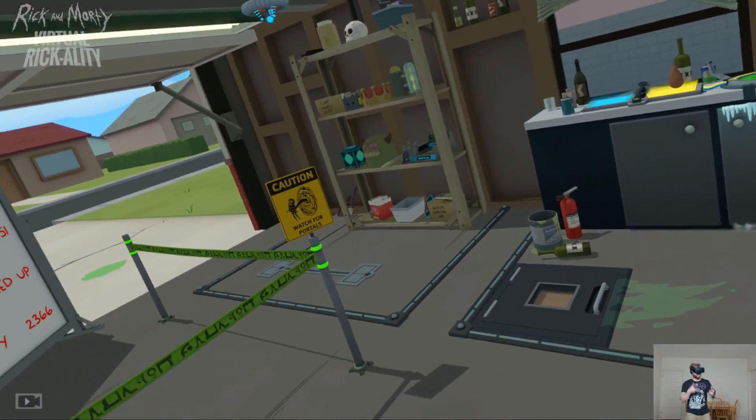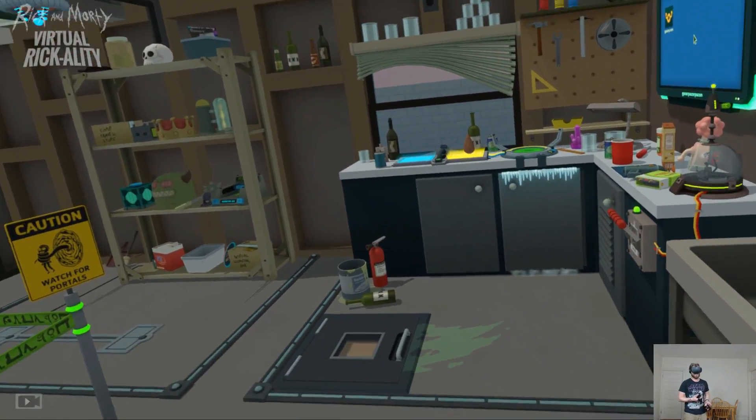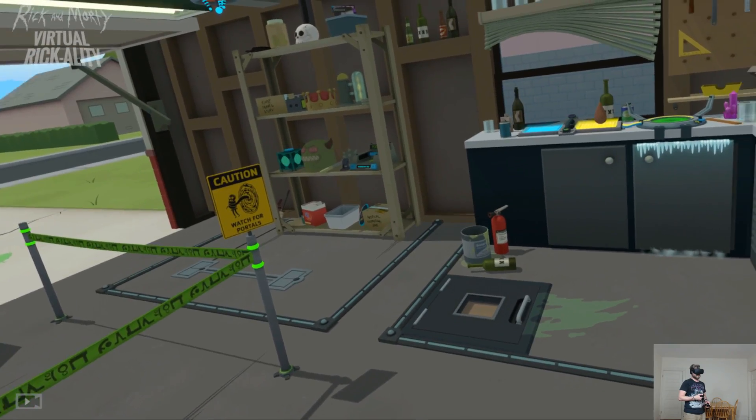Hey y'all, it's Sean Zombie with another quick tutorial for an achievement here in Rick and Morty Simulator Virtual Rickality called You Went There.